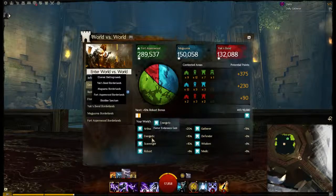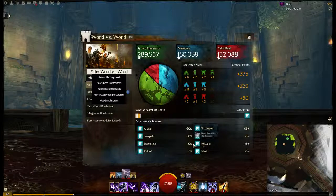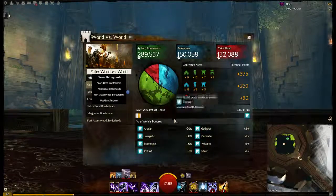You can see your other server bonuses by mousing over these — like Wisdom, which gives bonus experience per kill. That concludes the basic score tutorial of World vs. World. I'll have more later. Have fun.